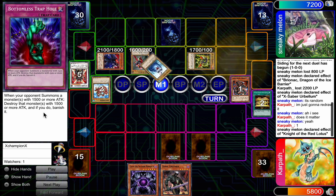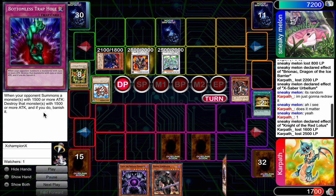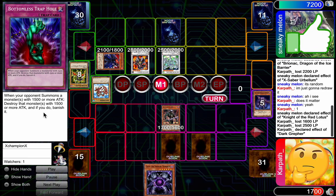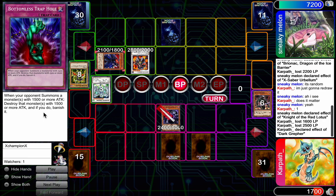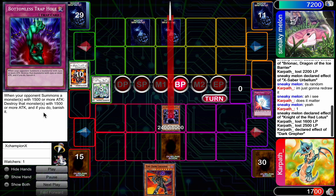He maybe should have specialed that Night of the Red Lotus and attacked, because I think I would have had the Mirror to stay alive — yeah, I definitely would have. We get the Dad, and since I still have this Mirror Force, I just want to get rid of this stupid Stardust Dragon. Now I feel pretty good. He hits, I have the Mirror, all is well, and we attack.